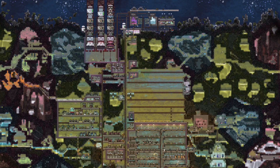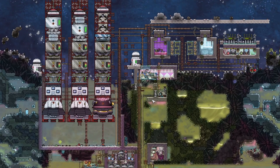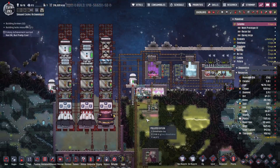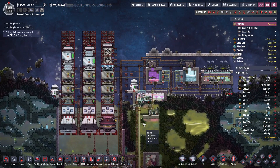Hi everyone and welcome to this bonus episode for the Skewed Cosmic Archaeologist run. If you haven't seen that series, check out the playlist linked in the card here and at the end. This run was mostly about rocketry - we were trying to get the Cosmic Archaeologist achievement, which we did manage to get. As a side quest, I was going to try and use all of the rocket engine types.